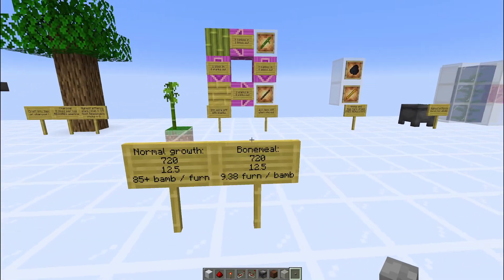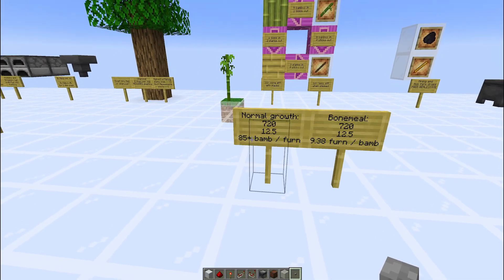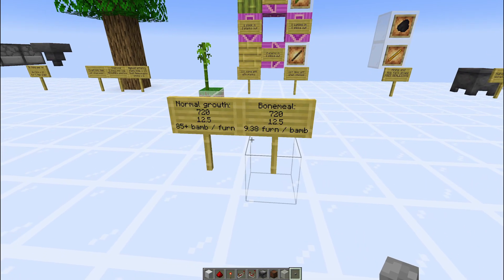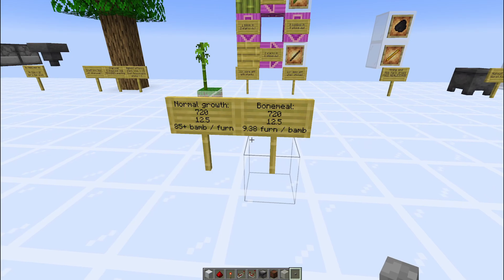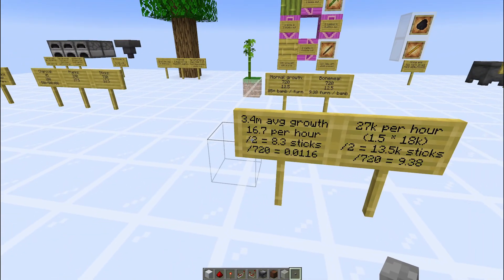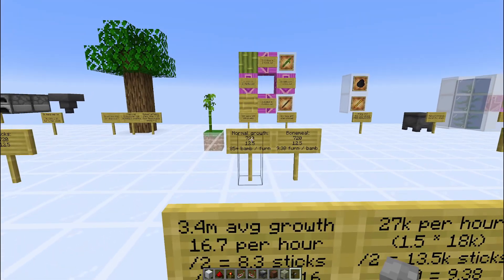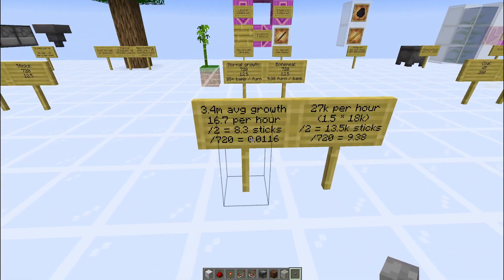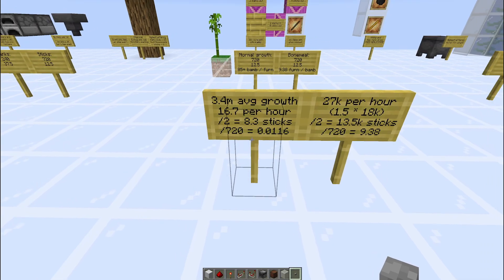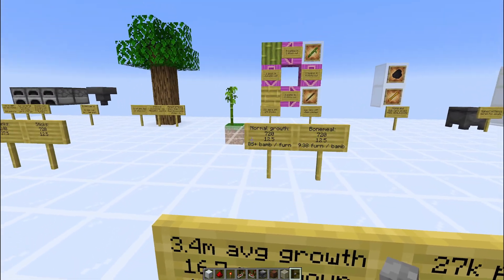If we look at bamboo — originally I was looking at just the sticks, so 720 sticks needed and 12.5 furnaces per hopper line. If we let bamboo grow naturally, we actually need 85 bamboo plants for a single furnace. The math: 3.4 minutes on average per growth gives us 16.7 bamboo per hour. Divide that by 2 to get sticks, we end up with 8.3 sticks per hour. Dividing that by 720, we get 0.0116 — a single bamboo plant can fuel less than 1% of a furnace. So 1 divided by 0.0116 gets us a little over 85 plants needed.